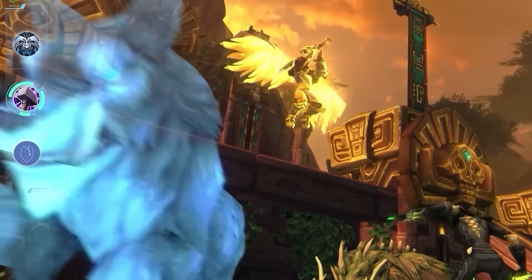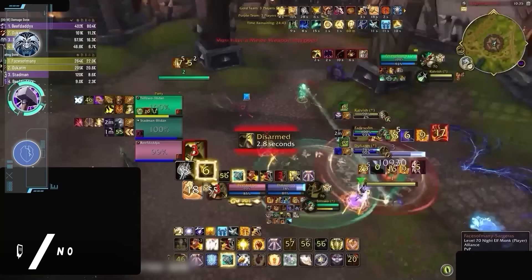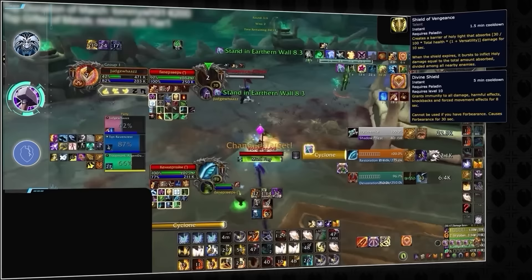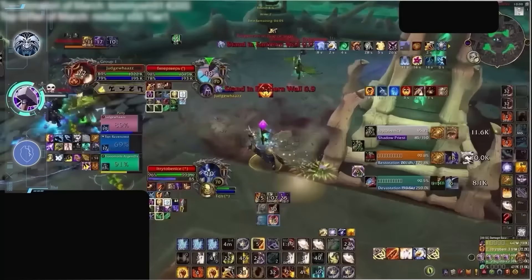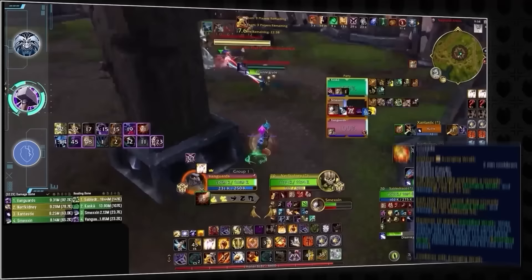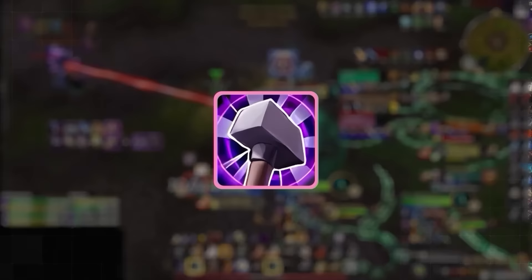Retribution paladin has gone through a rollercoaster of tuning this expansion. Immediately after its rework in season 1, ret damage was so drastically overtuned it would have made our very easy category. While ret paladin is still pretty strong, it's not as free to play. It remains a good beginner option thanks to an enormous wall of defensive cooldowns — shield of vengeance, divine shield, lay on hands, and more — all while being passively durable thanks to sanctified plates. Ret can feel lobby-dependent in solo shuffle and awkward when paired with a holy paladin due to forbearance, but its win condition hasn't really changed in years: burst cooldown windows with repeatable CC chains on enemy healers. Ret paladin retains its place on the easy tier.